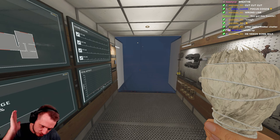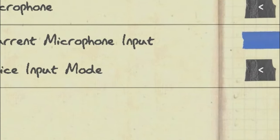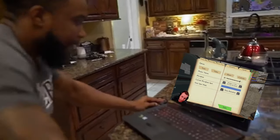Tip number one: before you go into a single contract, do me a favor. Go to your options, go to audio. If it says voice activation, turn your PC off and throw it out the window.